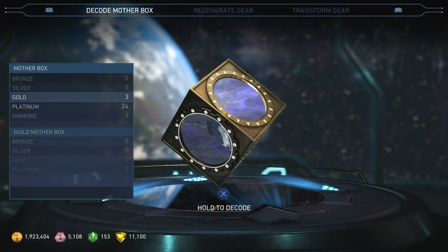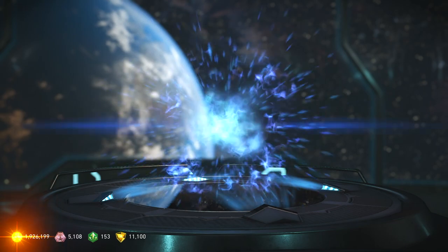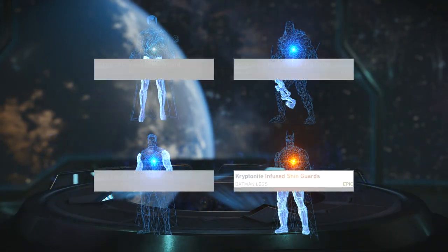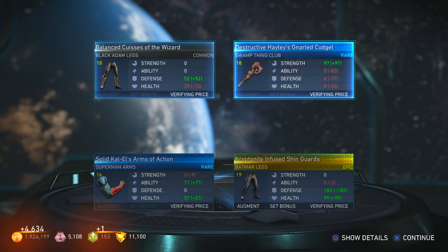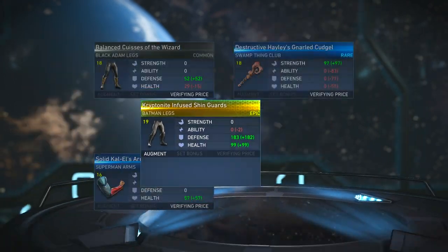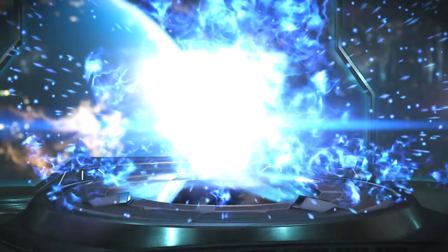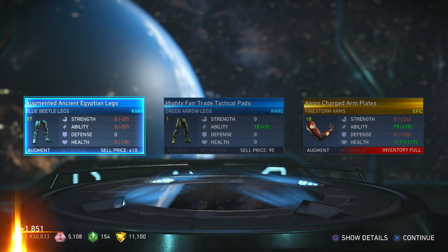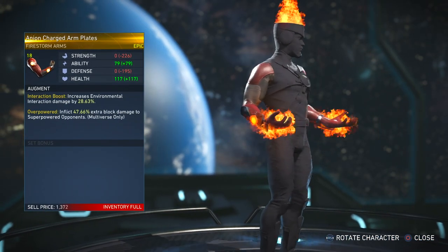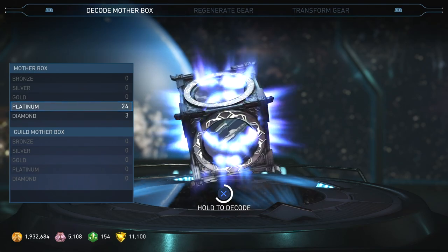Two epics — I had this one already, maybe it was on my Xbox One account. Can you get abilities even if you already have the ability? I know you can get epic gear you already have, but I'm not sure about abilities. Captain Cole inventory is full. Final two gold — I'm happy with what I got in gold especially with Harley. Kryptonite infused shin guards, I have these. Final one before we go to platinum — Firestorm arms, surprisingly I do not have these.